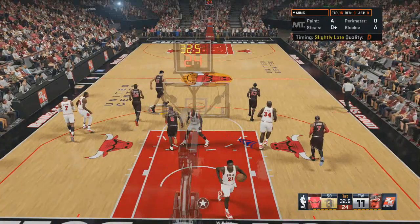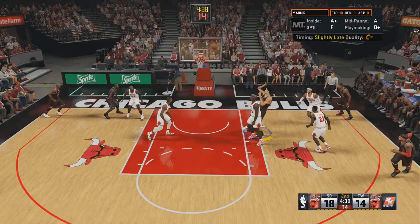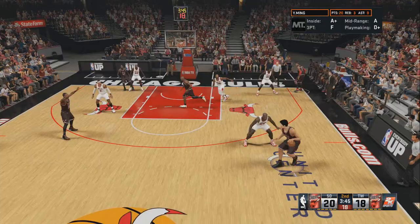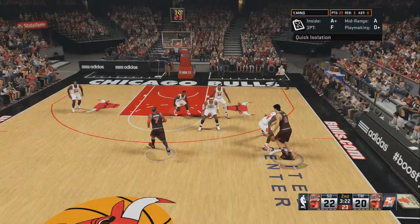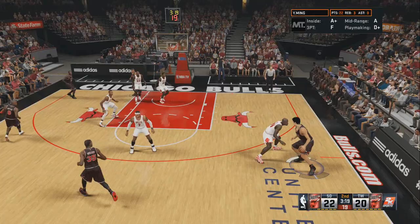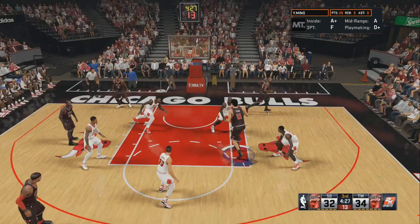Yao Ming can bang threes. I just took a three there with Yao, and I only really recommend taking threes with Yao if you are wide open. I can only really seem to hit them in the corner and the wing, but I'm very effective with him in the corner — I can shoot maybe 75%. I'm only going to take them if they're wide open; I'm not going to try and create for them. So that move I showed you — tapping Y and pointing your left stick towards your back and towards the midrange area — is going to get you a lot of looks.